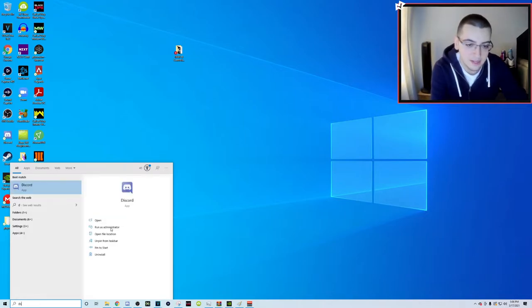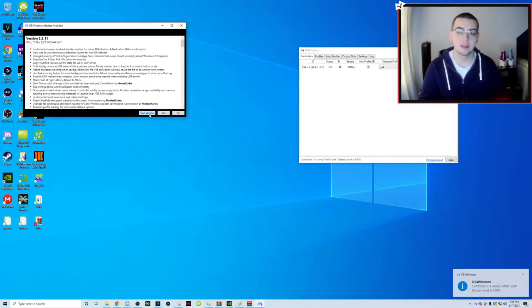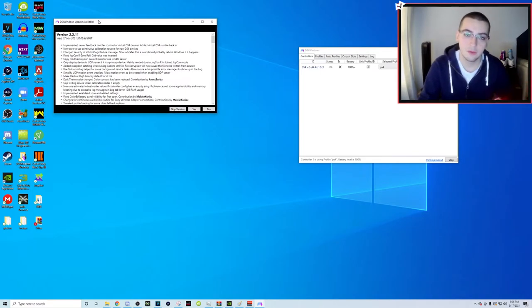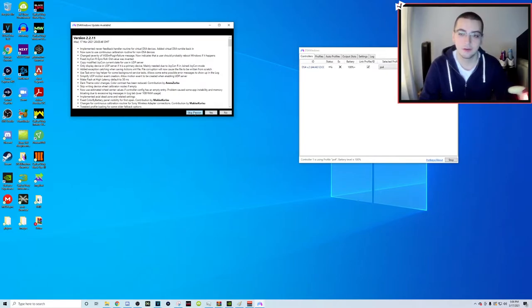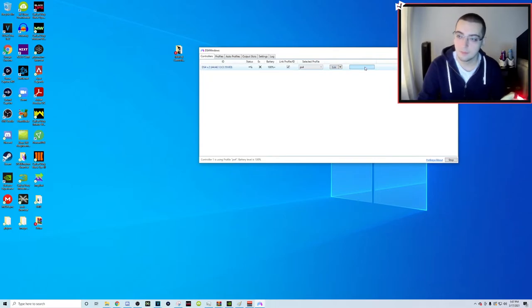Search for DS4 Windows on your computer. It's a folder with a bunch of DLL files just like the IW4X folder - just open the program DS4 Windows and have your PS4 controller plugged in. This is only if you're using a PS4 controller. Xbox 360 or Xbox One controllers just plug in and it's plug and play. Skip the update for now. You can see it shows my controller ID - that's my current controller - battery at 100%.